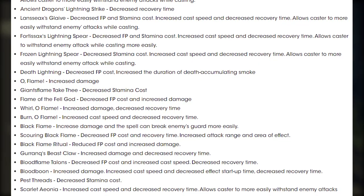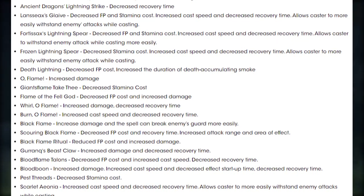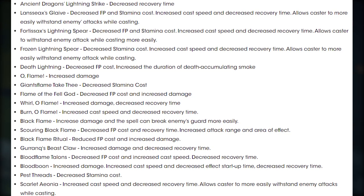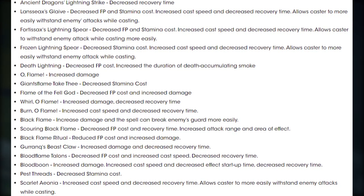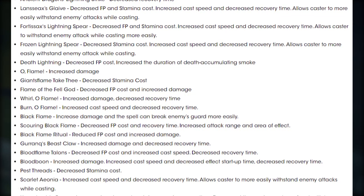O Flame: increased damage. Giant Flame, Take Thee: decreased stamina cost. Flame of the Fel God: decreased FP cost and increased damage. Whirl O Flame: increased damage and decreased recovery time. Burn O Flame: increased cast speed and decreased recovery time. Black Flame: increased damage and the spell can break enemy guards more easily now.